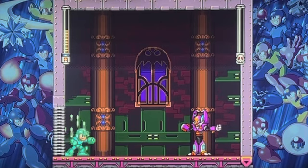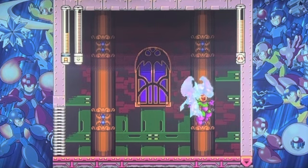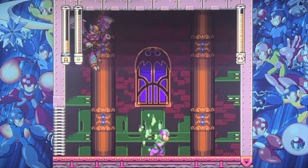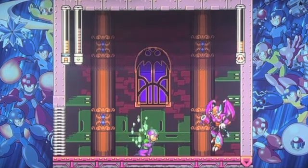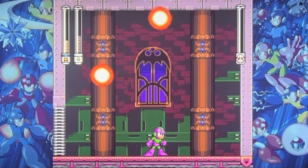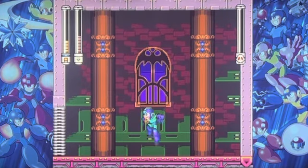Here we have Shade Man — I forgot who I was going after, and I also forgot what he's actually weak to. I think it's Wild Coil though. Doesn't he try to swoop down on you? He got me twice in a row. Took him down while I was turned into stone — let's go! I was playing that level for 13 minutes.